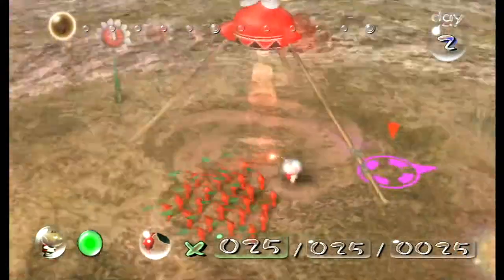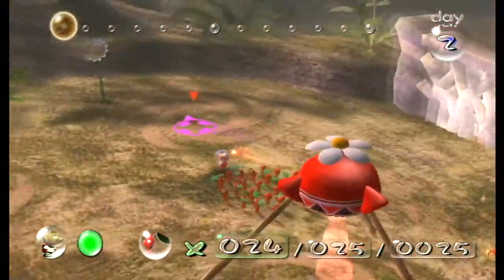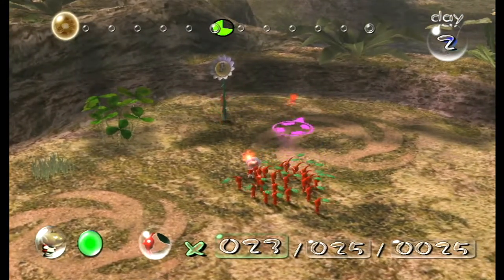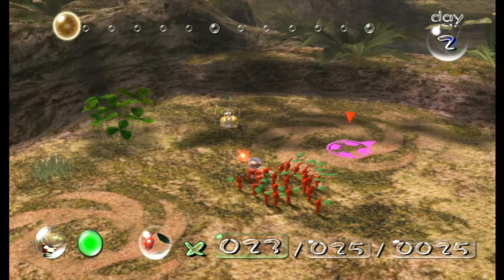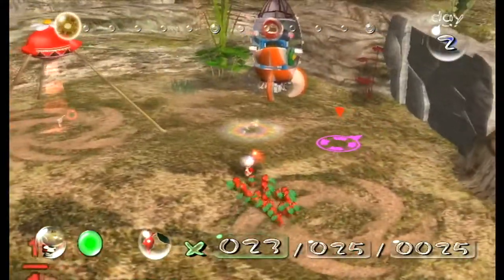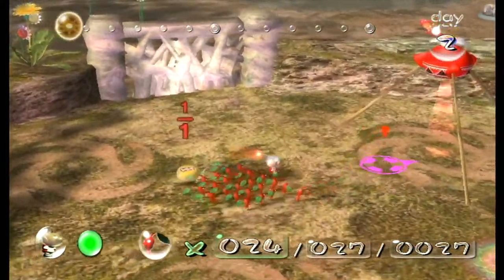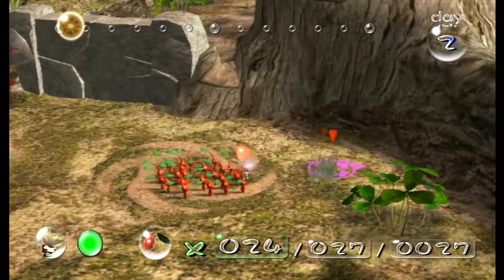This bright and early morning, let's harvest up these plants. Notice how this is a yellow pellet, so our red Pikmin can harvest them, but they shall only get one instead of the extra Pikmin that we'd get if it was a red pellet.